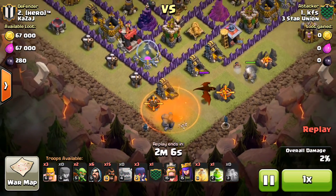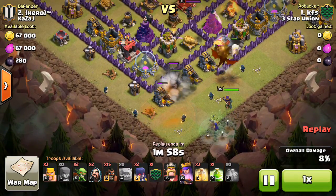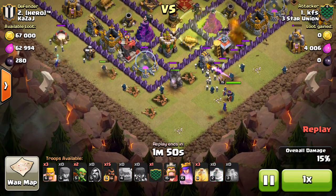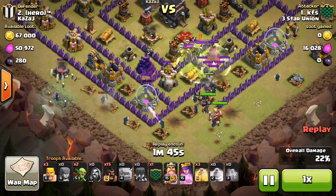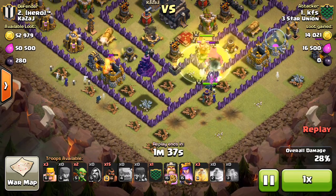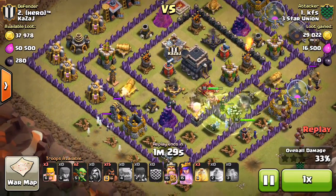He goes ahead and drops those golems right away, letting the dragon focus on the golem — it doesn't do too much damage. The queen and some wizards shoot it down pretty quickly. Wizards create the funnel, then he drops his witches, which spawn skeletons to help tank. A nice jump spell lets everything into where the queen is. He's patient with his king drop, makes sure the funnel is created, then his king goes right in to take out the enemy queen.